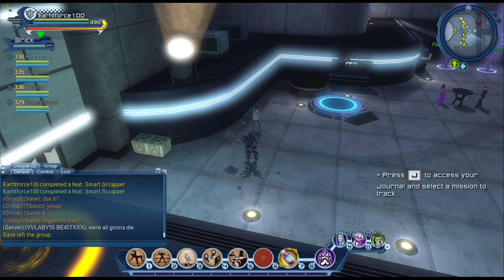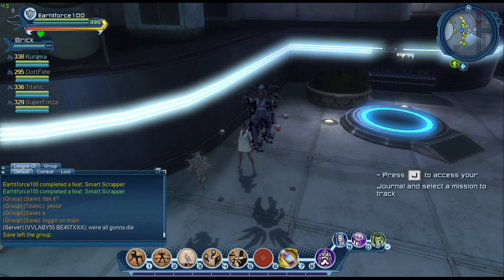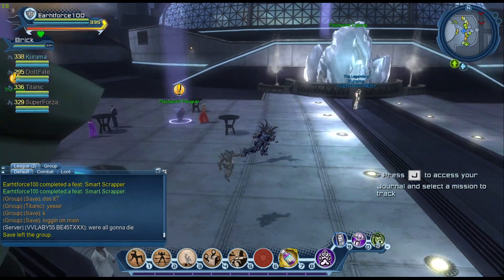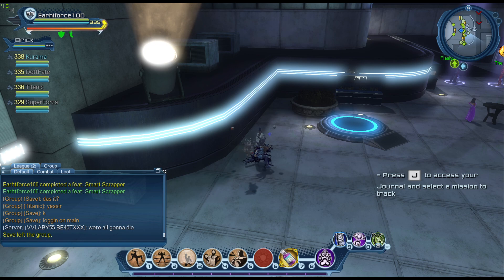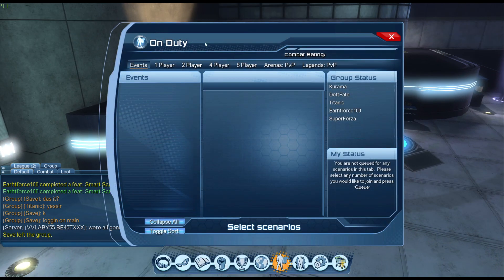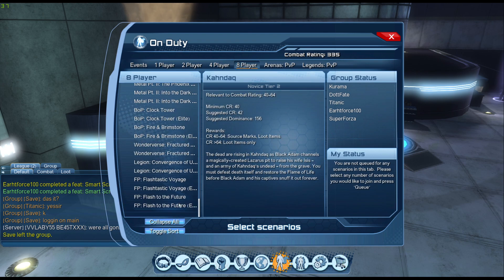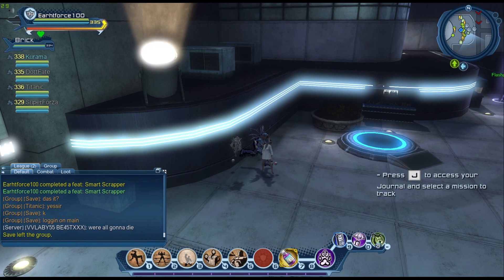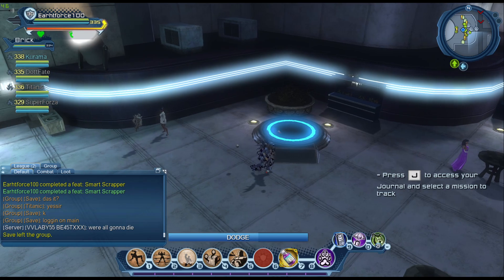All you have to do is complete the mission at the beginning of the video and do the duo, alert, and the two raids all in order as the mission says. Once you're done, come to this iconic NPC right here on the map, and she gives you a special mission. Then go back into the last raid, which is called Flash to the Future — normal or elite — and you will get the OP back piece in your inventory.